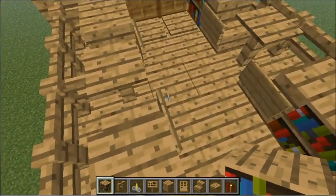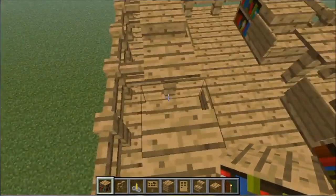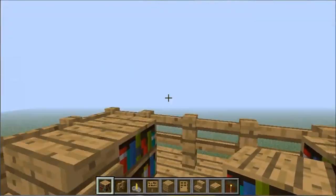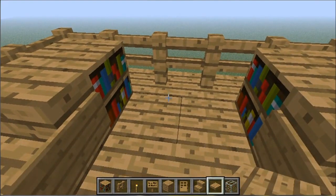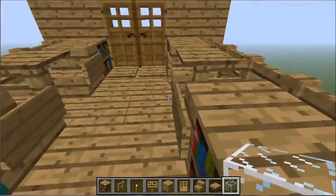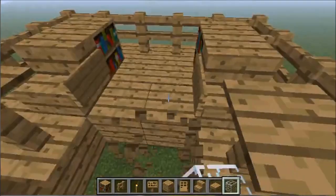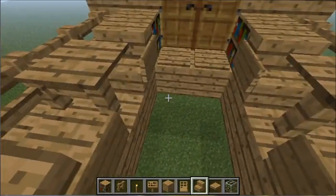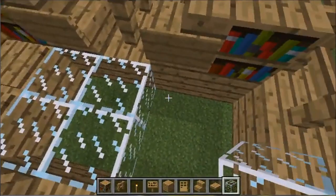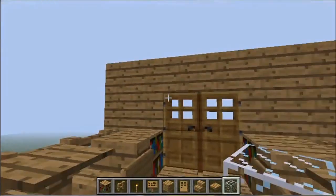Something else I like to do when I make a balcony is have a creative floor. I'm going to take out some glass and make a sort of pattern with it to make the floor look nice.